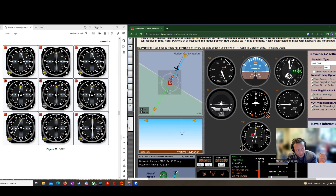Number five: 210 dialed in on the VOR. We have a TO indication and the needle is centered. So we must be on the course — 210 TO, needle centered.